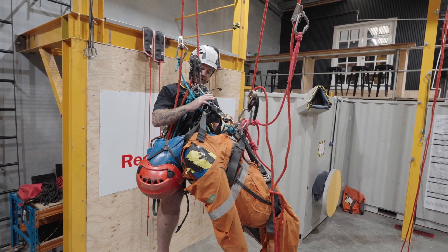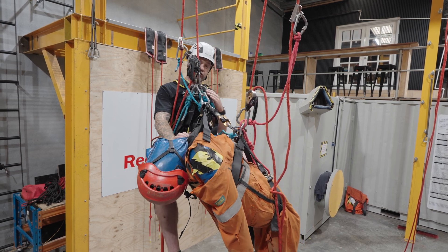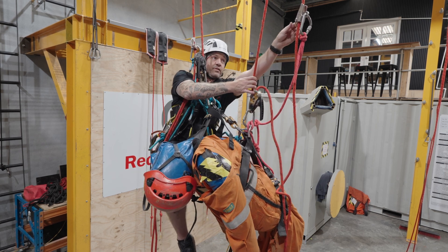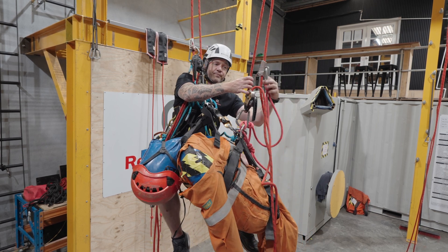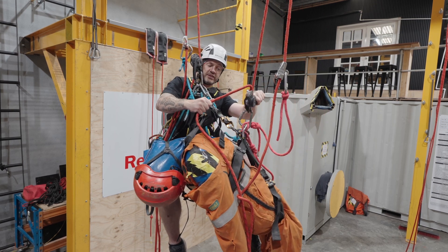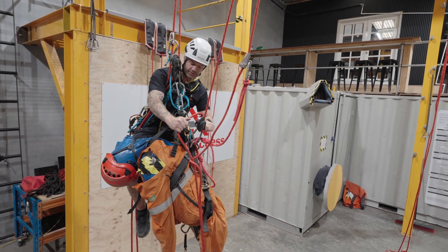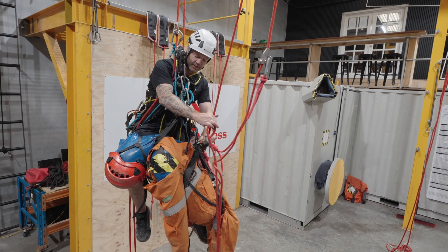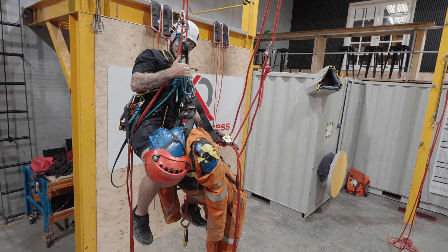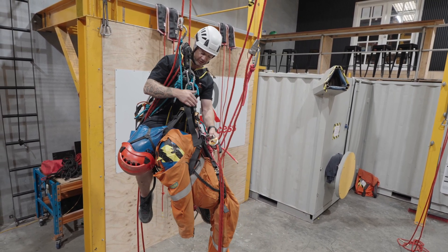Before I do anything else, I'm going to double-check - I'm going to check my carabiners are all screwed up and locked off. So now we're at two points to my casualty. I'm going to move their backup and I'm going to descend my casualty. I'm side on - I'm going to remain side on until I can remove their descender. What I've done there is I've lowered the casualty onto the hard link between me and my Roe Parkster system.